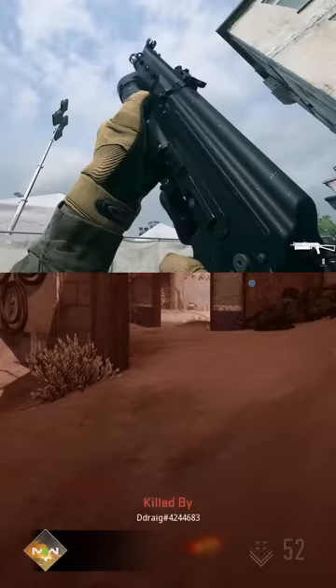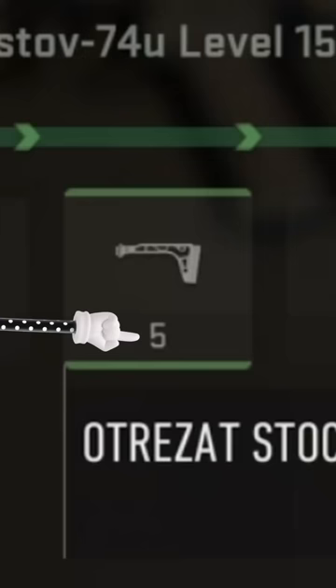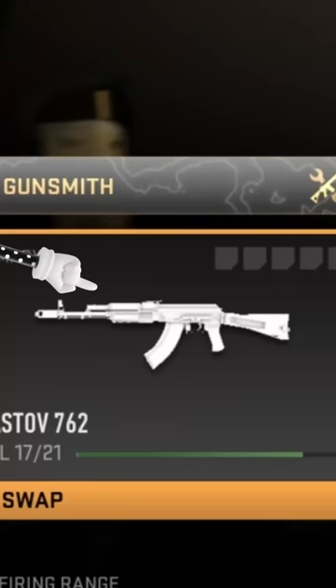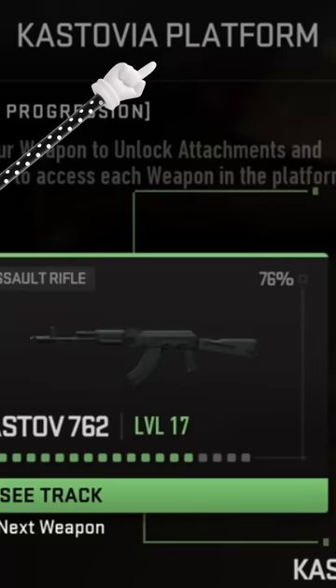And then once you get that gun you're gonna realize that gun isn't that good, so you should work on this other gun while you're working on this gun, so that you can get that gun to that level to get this attachment. But once you get that attachment you gotta make sure that you pair it to the right gun and the right receiver. And if you don't have the right gun and the right receiver, you gotta make sure you unlock the correct gun so that you can unlock the gun that gives you the right gun and the right receiver to pair and co-mingle with the right attachments. Comprende?